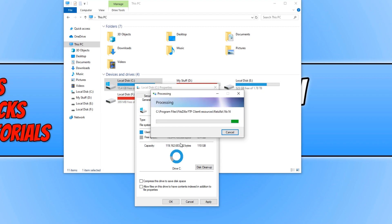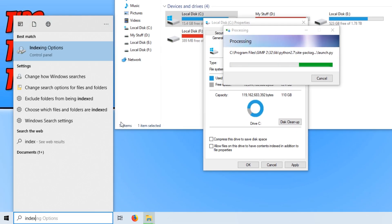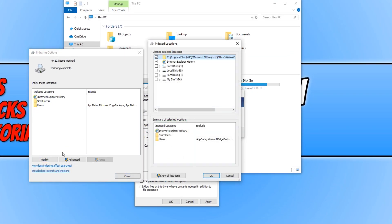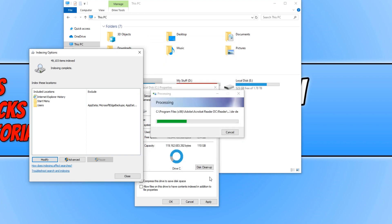While that is running, go to the bottom left-hand corner and type 'index', then open up Indexing Options. Click Modify and deselect the indexed locations. Press OK and also pause the indexing. If the indexing is running it will have a massive impact on frames per second, so you definitely want to make sure it's paused so it's not affecting game performance.